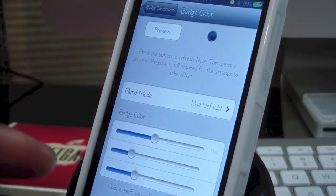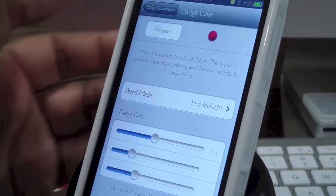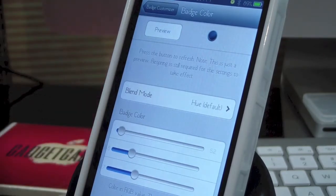If you want to change the color, you move these sliders — this is red, green, and blue — so you can move to whatever color you want. If you want to preview it, you can see it up here. I left it on blue, yeah, like that.